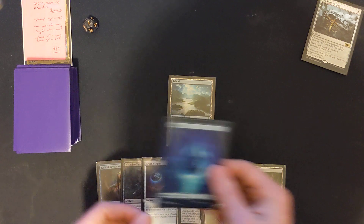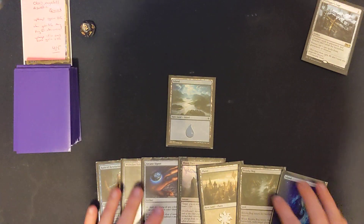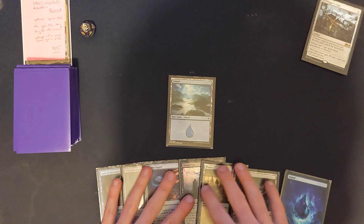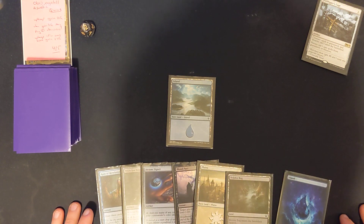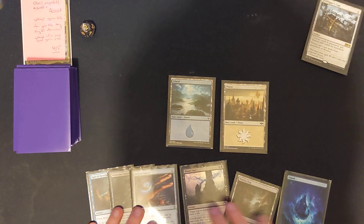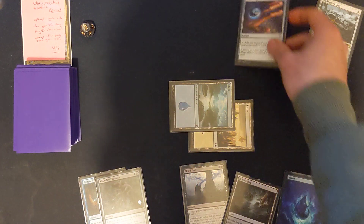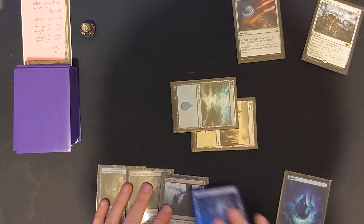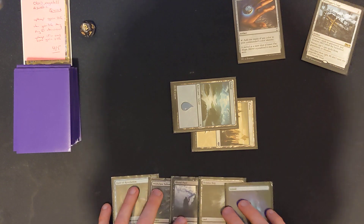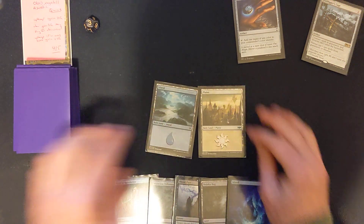Untap, upkeep, draw. Turn two. I got another land, which is good because I needed the full mana, but I didn't quite need it this soon. So at this point I'm going to pay two, tap it — it's the Arcane Signet. With that one mana I don't really need to do anything, so I'll pass the turn and come back to my turn — turn three.